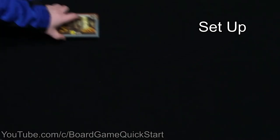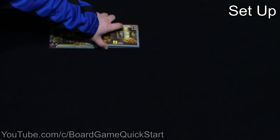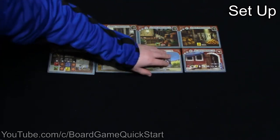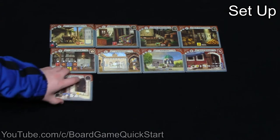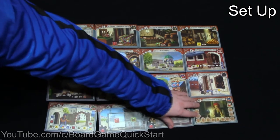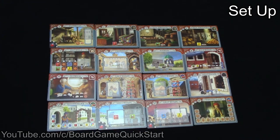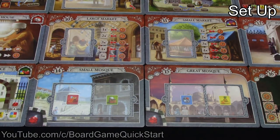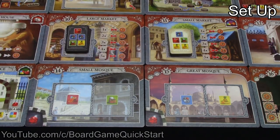To set up, lay out the place tiles in a 4x4 grid. If this is your first game, lay them out sequentially according to the numbers on each tile. If it's not your first game, you can use one of the alternate layouts described in the manual, or even arrange the tiles randomly. Place the stack of demand tiles with a lighter background on the small market, and the stack with a darker background on the large market. Both stacks are randomized.